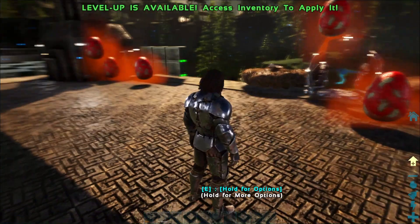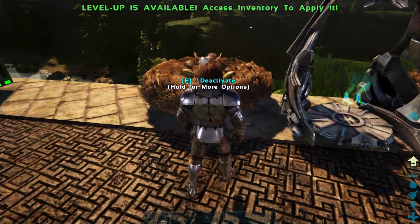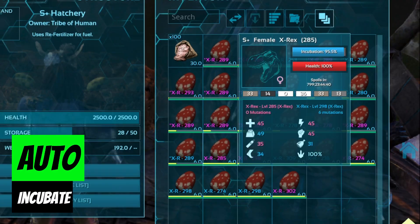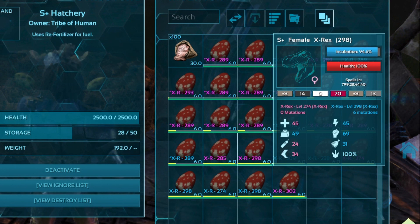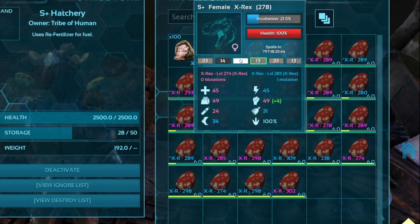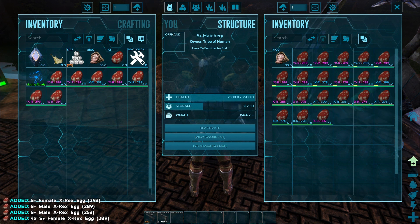Moving on to the S+ hatchery — this will automatically pick up your fertilized eggs from the ground and also automatically starts incubating within a few seconds. When used with the propagator, you will be able to see all of your stats, mutations, colors, and everything that will help you choose the ones you want to keep.